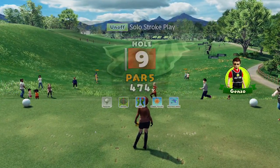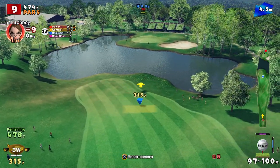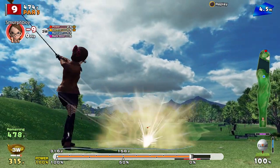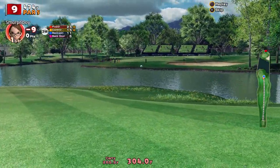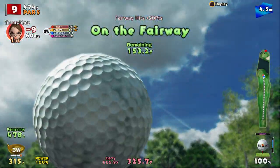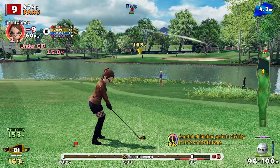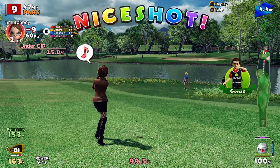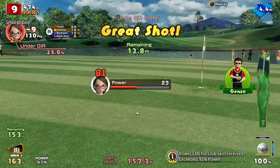Last hole, par five, hole nine. We're going to go upwind, but I don't think it really matters because we've got a layup anyway because of the water. Great shot. Should end up in a reasonable position. So, 153 to go into the wind, which makes it a bit trickier. Eight iron — see what we can do. Good shot. It's about 12, 13 foot. Got it.